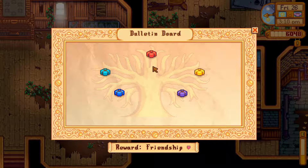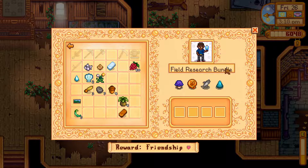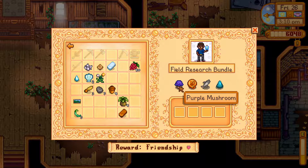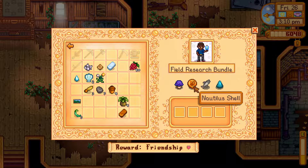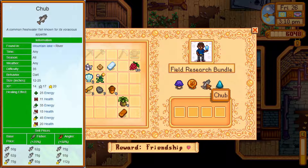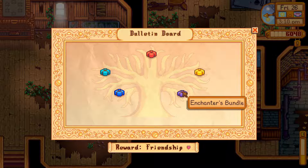And here comes my least favorite part of the whole bundle — the Bulletin Board. It has a list of highly specific items you need to deliver. The Field Research Bundle: we have purple mushroom — the cave has us covered there. Nautilus shells — we'll need to wait until winter or autumn, I'll have to look it up. Chub is the easiest thing to get. And frozen geode — we'll drop off our last one at Clint's store.